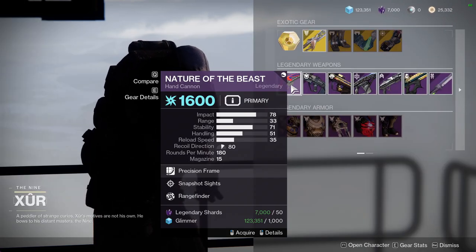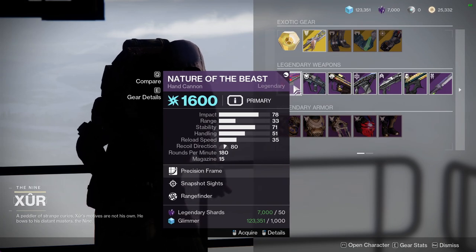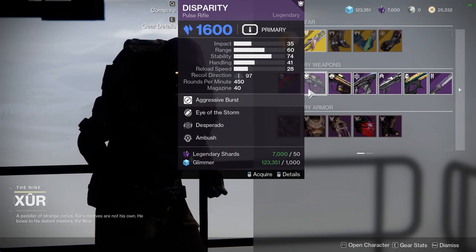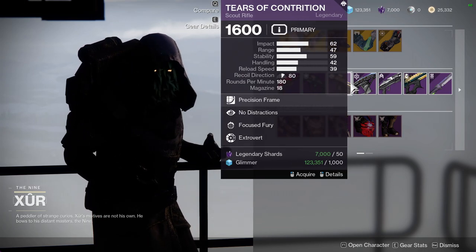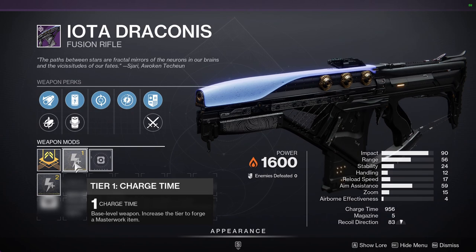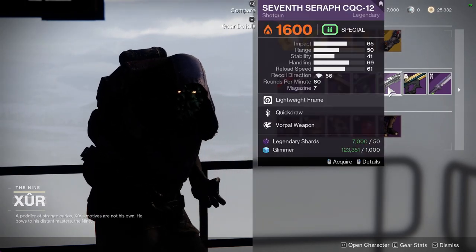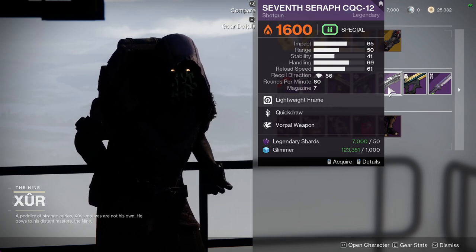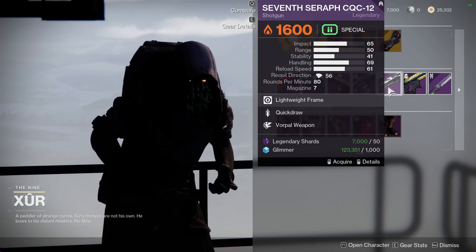As for the weapons, we're going to be looking at Nature of the Beast with Snapshot Sights and Rangefinder — I like those combinations, I just don't know if I want to get Nature of the Beast. Disparity, which is a red border weapon, so definitely pick it up — Eye of the Storm and Desperado. I would pick it up just in case they ever buff Desperado again, though I still think Desperado is fine. Tears of Contrition with No Distractions and Focus Fury — this is also a red border weapon. Iota Draconis with Feeding Frenzy and Adagio, specifically with Accelerated Coils and Charge Time Masterworks, which is interesting on a high impact if you're interested. We have 7 Seraph CQC-12 with Quick Draw and Vorpal. I would not recommend this because Vorpal on a shotgun doesn't really feel that good, especially since it's a lightweight. That being said, it's still one of my favorite shotguns — I would just pick it up for PvP because of Quick Draw, but Vorpal is basically an empty perk, so I want to be transparent about that.